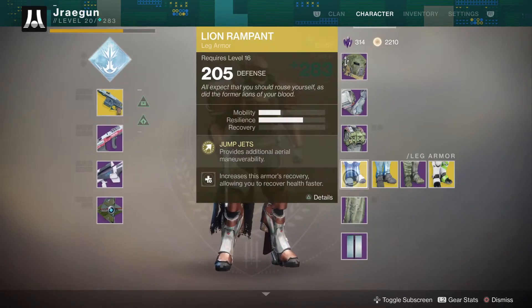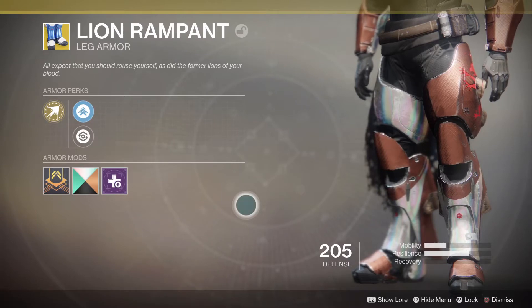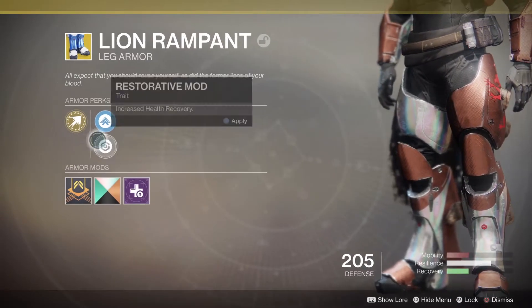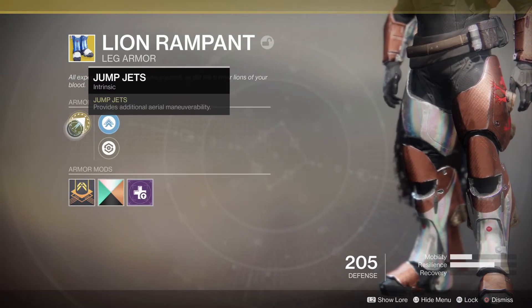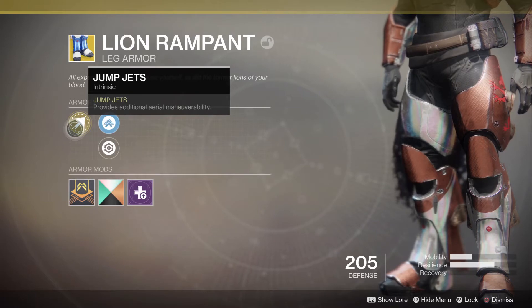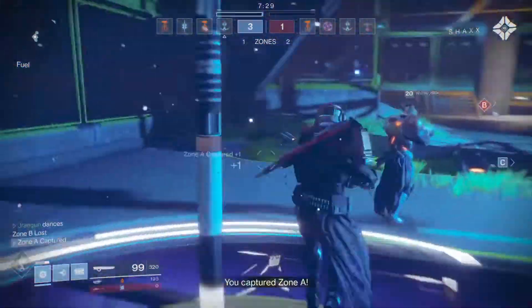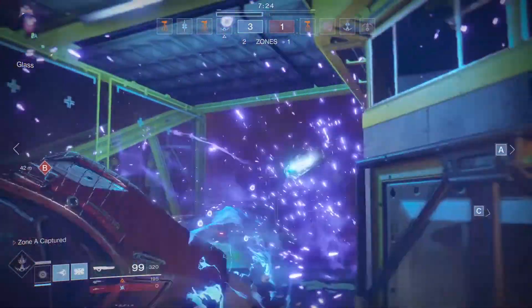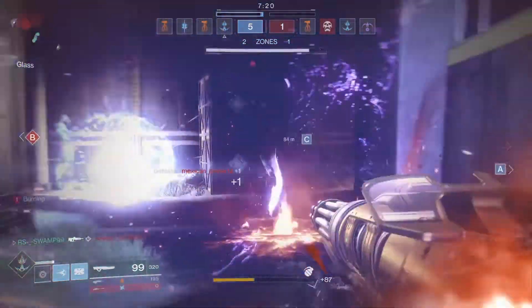Alright, so the Lion Ramparts here — very, very good leg armor to use. One of my favorites, especially in PVP, due to the nifty little armor perk we have here: jump jets. Jump jets provide additional air maneuverability. Essentially, this will allow you to literally hang in the air for quite a while, and it increases the jump height for all three of your jumps for the Titan class. I use it a ton in PVP because you are able to hide above doors and really flank people from an angle they are not aware of.